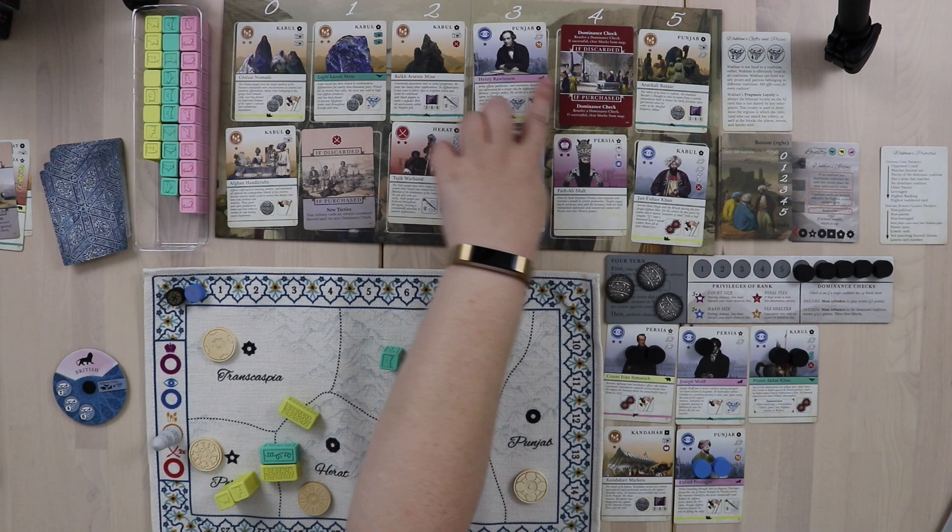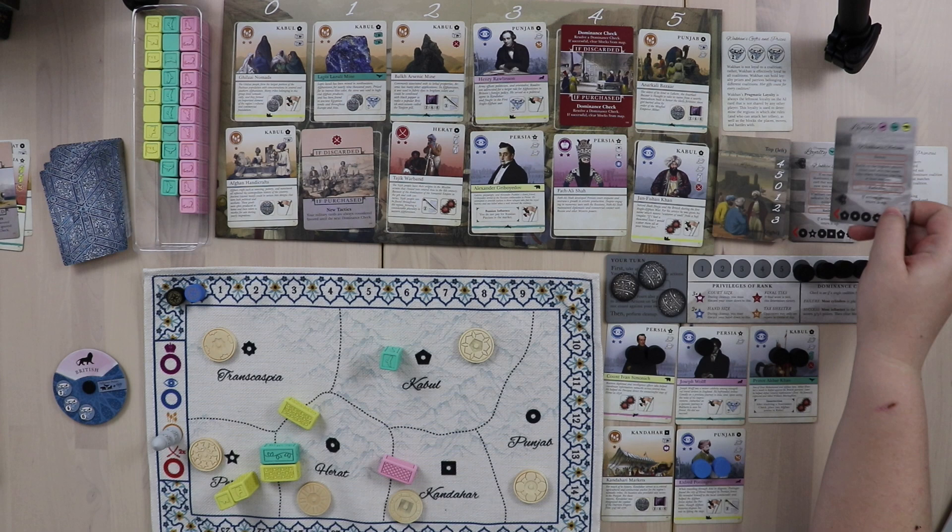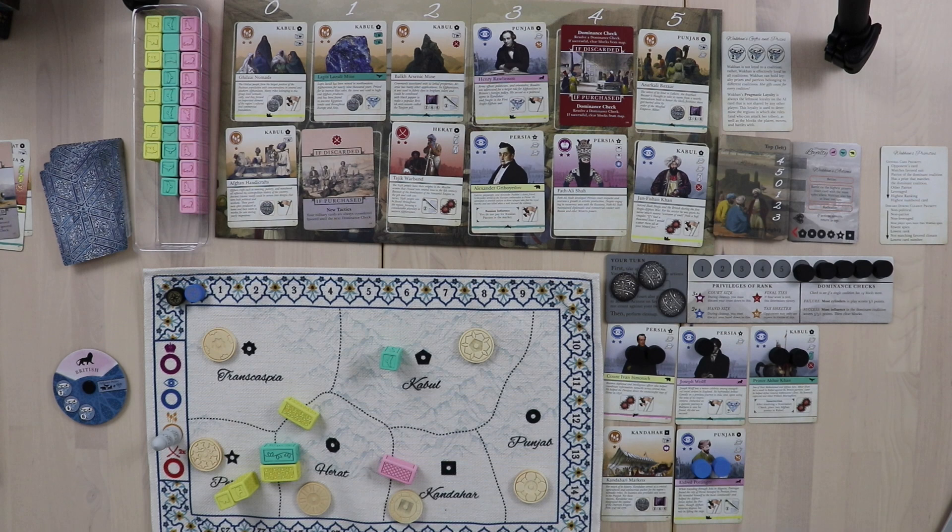One reason I didn't take anything from this row is that Wakhan has three rupees and would absolutely buy the dominance card if she could — she can't, but if she could, she would, because right now she'd win. She has way more cylinders out than me and no empire will win on a dominance check. Now Wakhan's card: her first instinct is to betray, but she has no betray actions. She also won't battle since she and I don't have spies together on the same court cards.